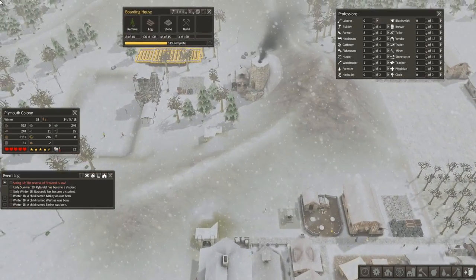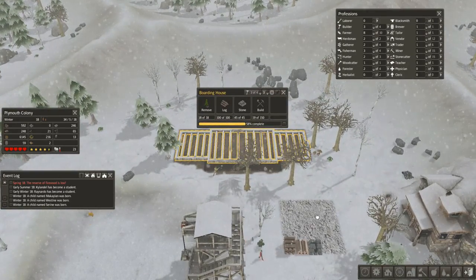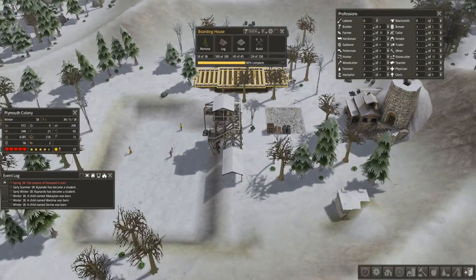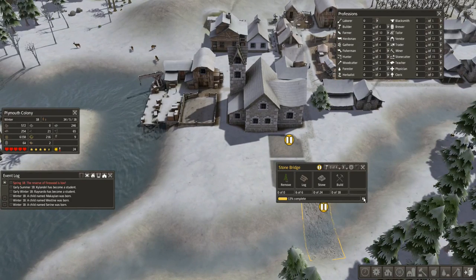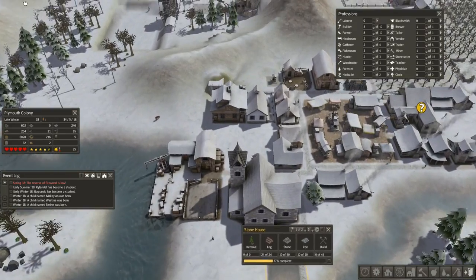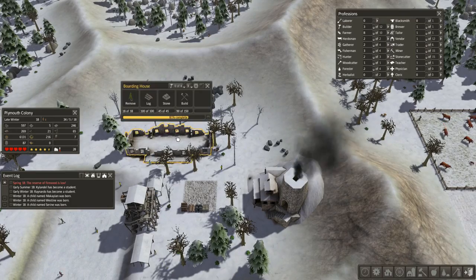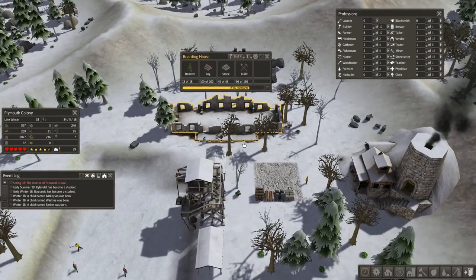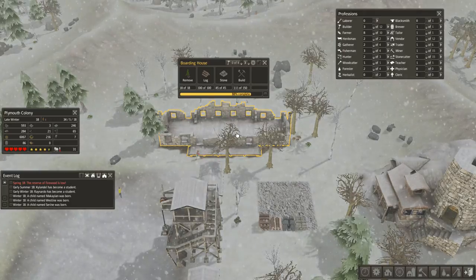The boarding house is coming along nicely — we finally have all the stone needed to complete it. Once that's done I'll unpause the building of these couple of homes over here and the bridge. We had some more children born — three of them — so now we're up to 57 people in our fair little town. We're about to create some more living space. They won't multiply if they're in a boarding house, for obvious reasons.